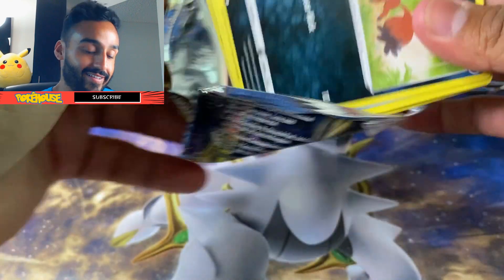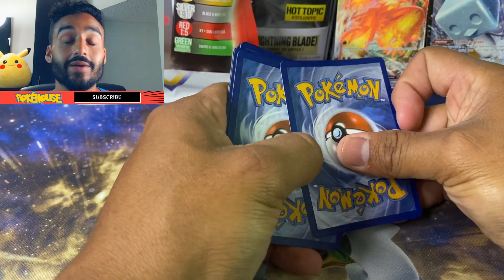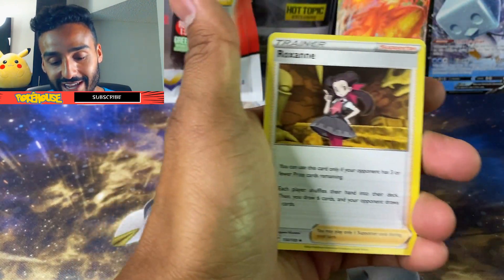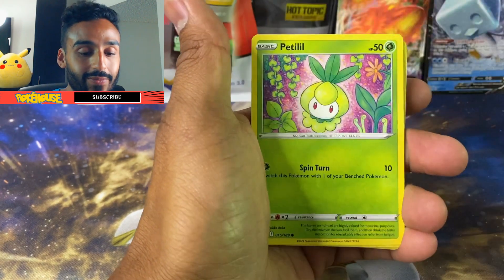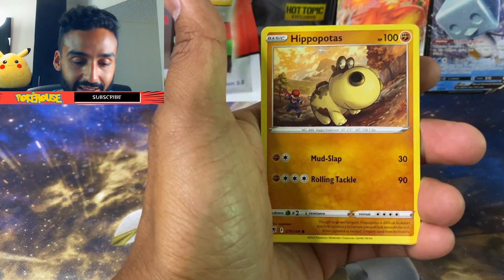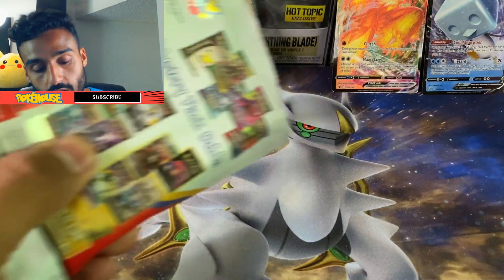Super excited for that. Let's see — we got our Code Card. I'm just so caught up on these Mega Bonus Packs. We got Roxanne, Togetic, Gutsy Pickaxe, Nickit, Swinub, Piplup, Bergmite, Hippopotas, Drifblim, and a Mismagius.